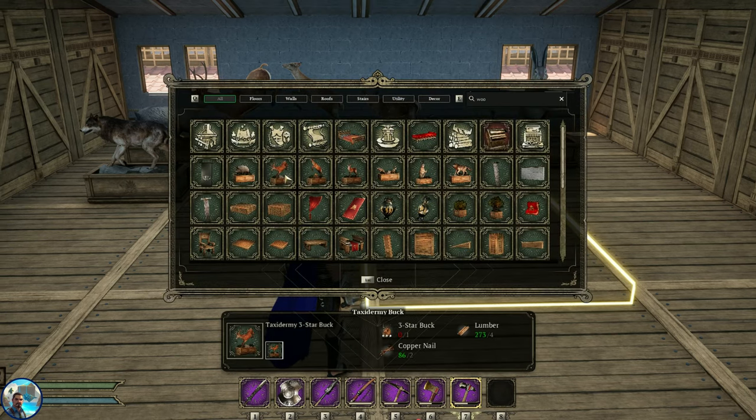The cost for these is always the same — you always need a three-star of whatever that taxidermy animal is. For the doe, you're going to need some copper nails and some lumber. For the hare taxidermy, there are three hares in it. I think it might be a mistake that it shows 200 hares — I'm hoping it's not 200 hares because it's going to take a while to make.